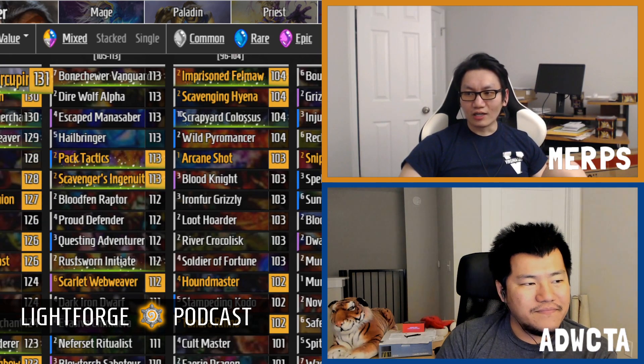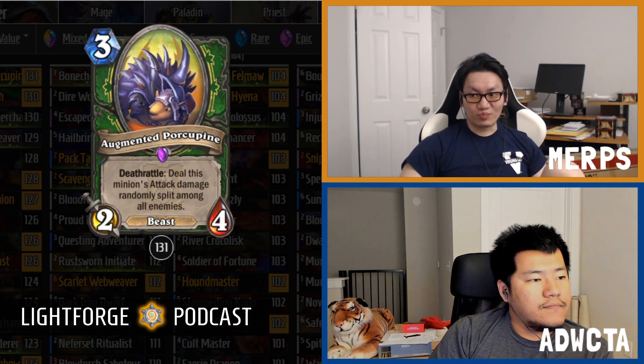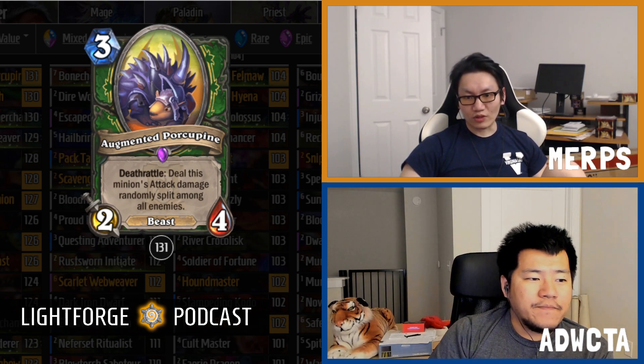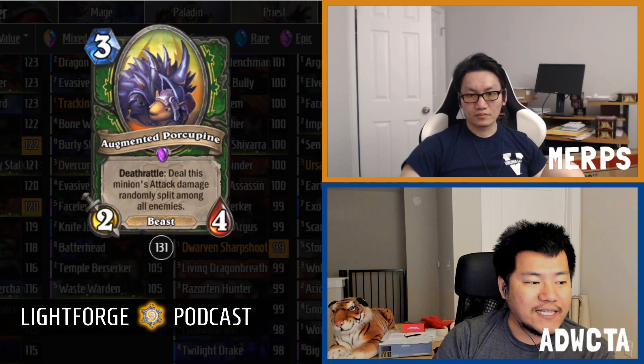Augmented Porcupine is a three-mana 2/4 beast with a death rattle: deal this minion's attack damage randomly split among all enemies. You're giving up roughly one attack stat in exchange for at least two damage spread at death, which can hit face or clear minions. It scores 131. It's also a beast, which matters as beast synergies are making a comeback. It's an epic so you won't see it a lot, but it's very good.